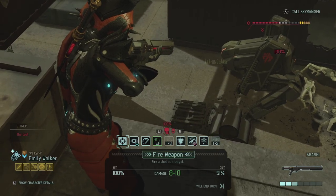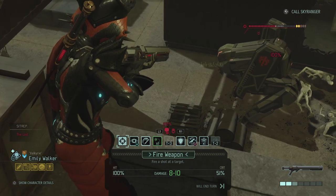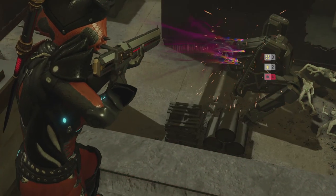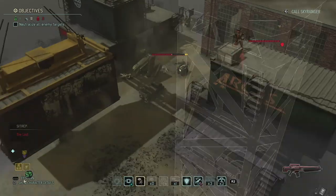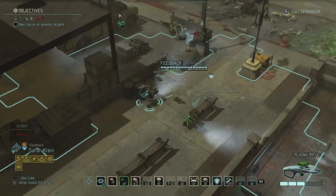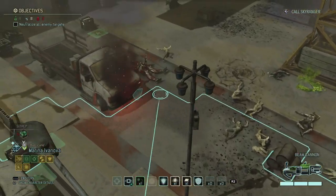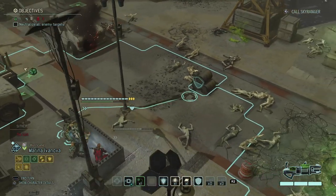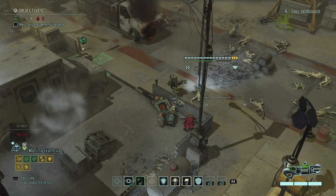Taking care of all those lost first before another shot at the sector pulled — one, two, three, four — and then five is on the sector pulled because Emily has shredding as one of her extra abilities from training in the guerrilla tactics school. Three more points of shredding on the sector pulled — we don't get a free action, which is fine.